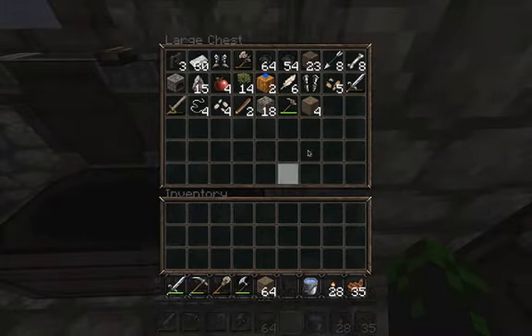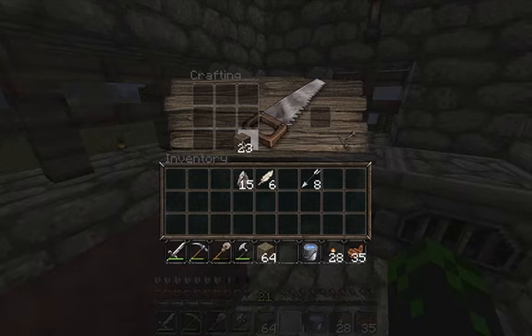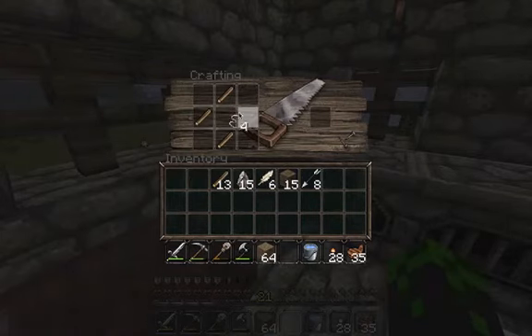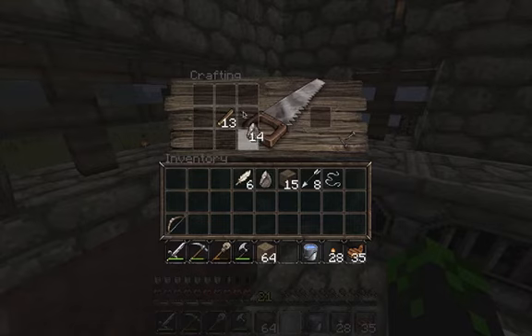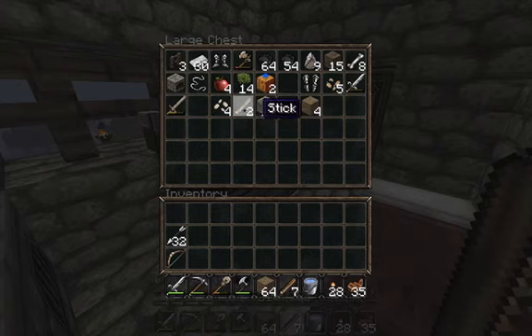Let's go for a bow. Let's do this. I might need some string for that. A bow — I don't really make bows. I'm gonna keep one so that I can make a flint and steel. Now I have big arrows. So I can make a flint and steel.